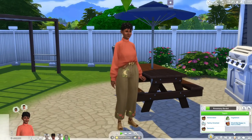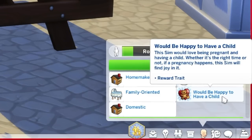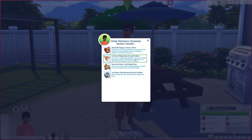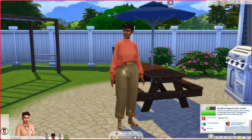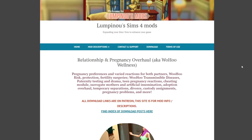Now I'd like to introduce one of the biggest mods in Sims 4 right now: the Relationship and Pregnancy Overhaul, also known as the Woohoo and Wellness mod, created by Lumpinou. It's literally one of the biggest game changers. Looking at Rosemary's traits, she has one that says 'Would be happy to have a child' — because with this mod you can actually define your sim's pregnancy wishes and preferences. I could choose neutral or 'doesn't want a child right now,' or let fate decide. Alvin is also happy to have a child; he's family-oriented too.